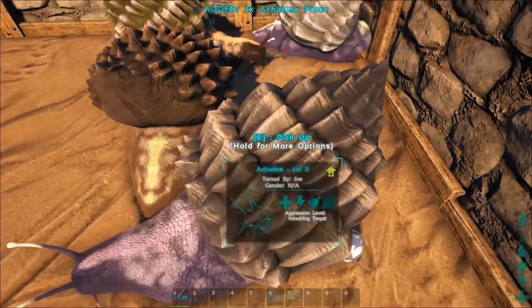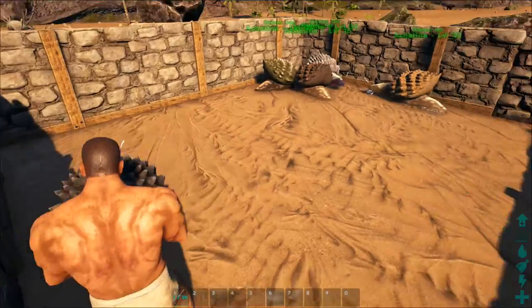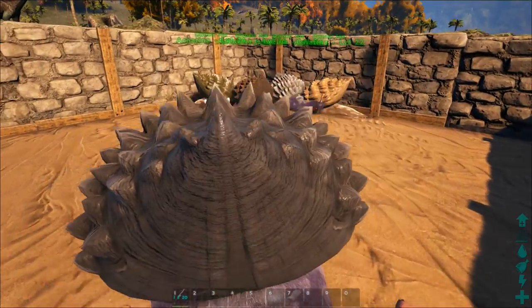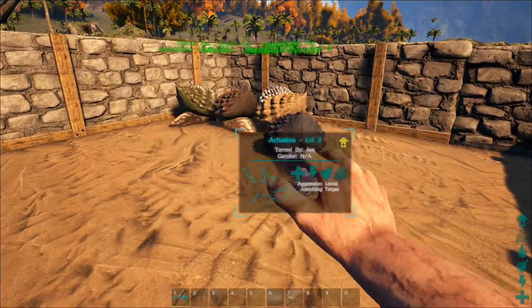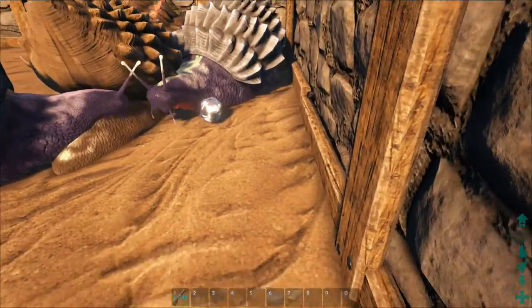You can also pick these guys up, which is really awesome and a lot easier to carry around. So if you're in a swampy area or forest and you tame one of these guys, it's going to be very easy to carry them back to your base.